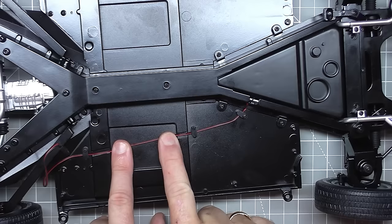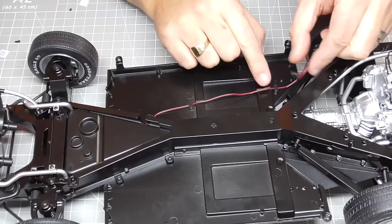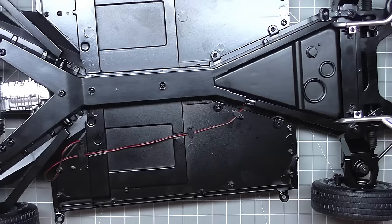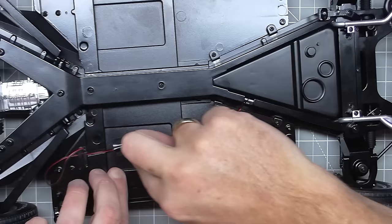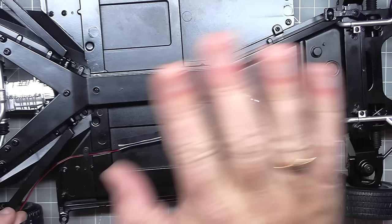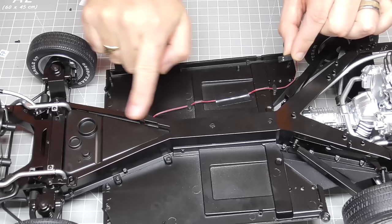I can't stress enough the importance of wire tidy in this. You want to make sure you've got as much lead coming out of this side as possible. I'm even going to put a bit of insulating tape into this section here to hold that wire in place. I'm only doing this because I have built this before, and believe me, wire tidy is a big, big factor in this build. There's no chance of that wire slipping back or getting pinched in anything I put on top. That is all there is to doing that stage.